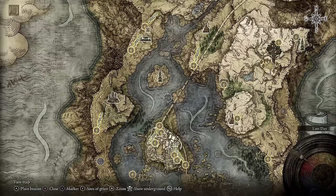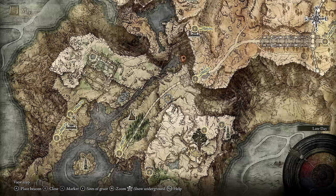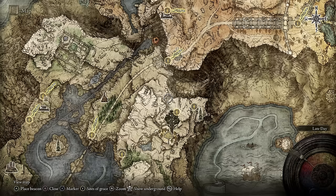The Grand Lift of Dectus is something you can do after you've defeated Rennala, who is like the second main boss. Then you can go to the Main Academy Gate — there's a portal that will take you across to East Raya Lucaria and to the Grand Lift of Dectus. But you do need to find the two halves of the Medallion, so it's a bit of a faff.